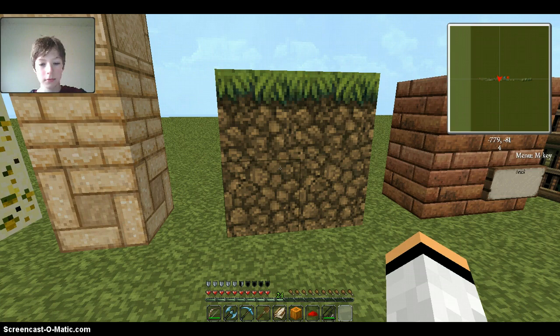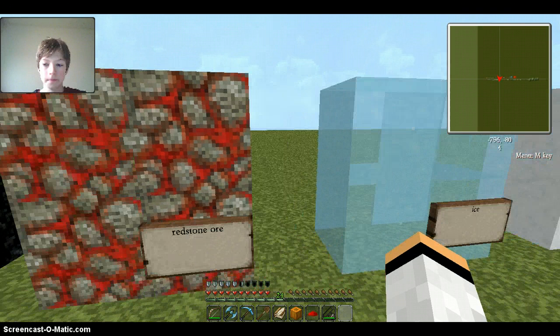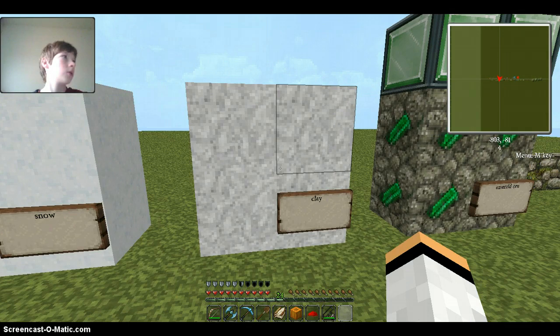That's dirt, that's the bricks, the bookshelves, the moss stone which is pretty cool. The obsidian looks really good — they did really good with that. The redstone ore, the ice — if I break that it'll turn into water so I won't do that. Snow, clay, and the emerald ore — my brother's favorite.